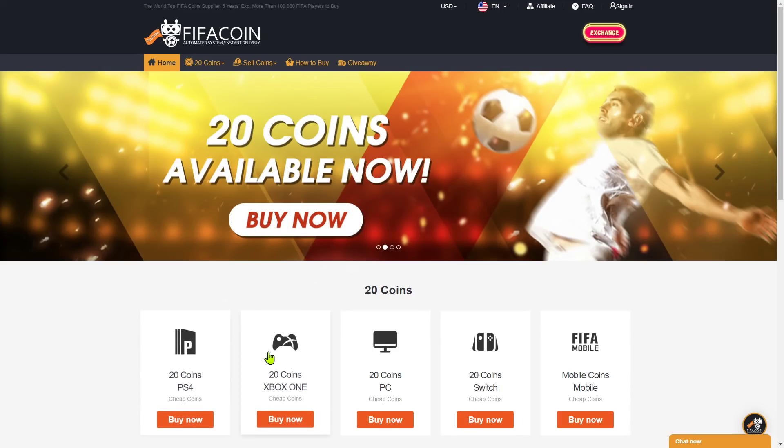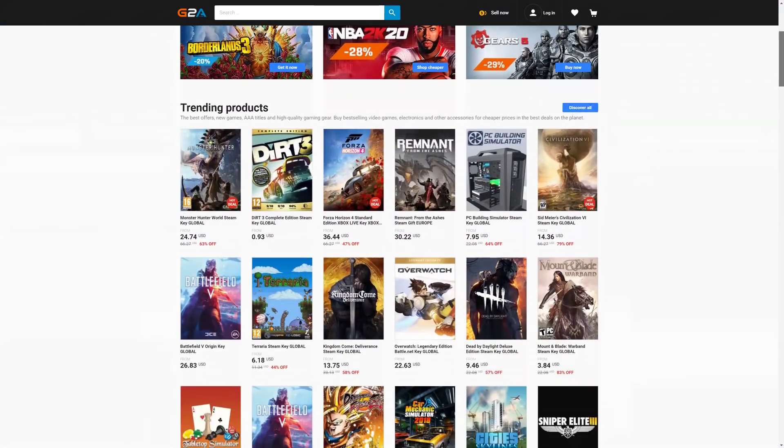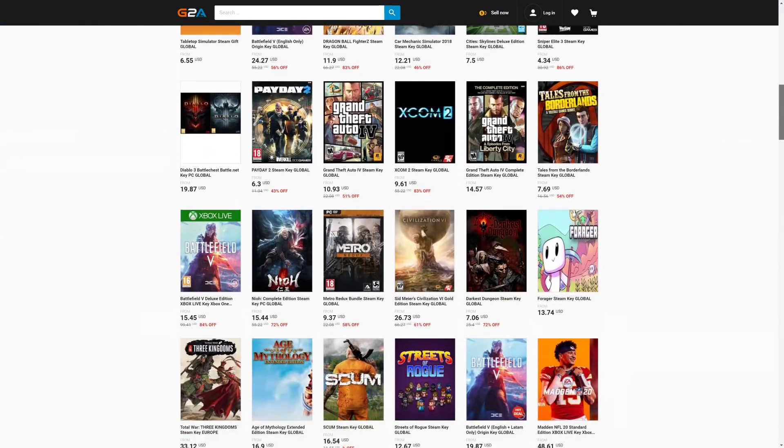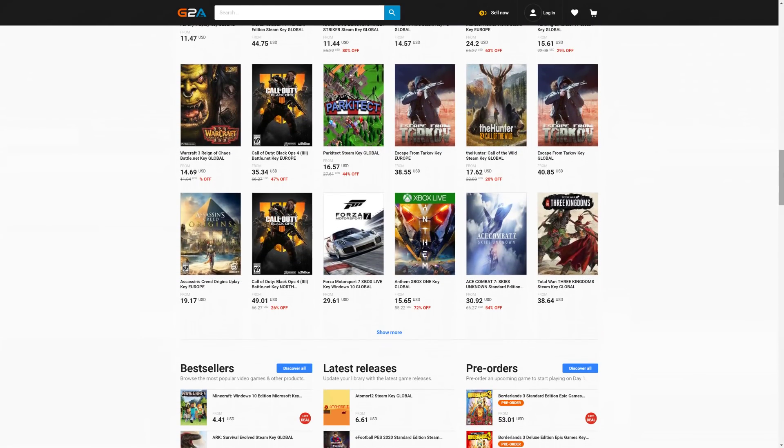Get your cheap and safe coins within 10 minutes from the cheapest place on the market. Follow the link in the description and use the code CRASSY for a huge discount. If you wanna buy cheap game codes and prepaid Xbox and PlayStation cards, G2A is the place for you. Check the link down below.